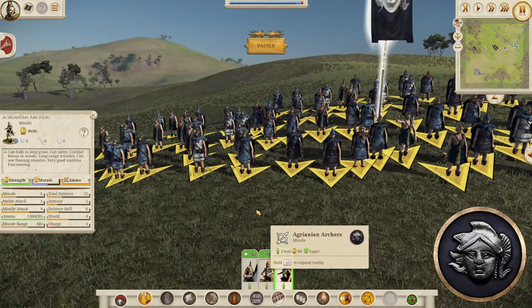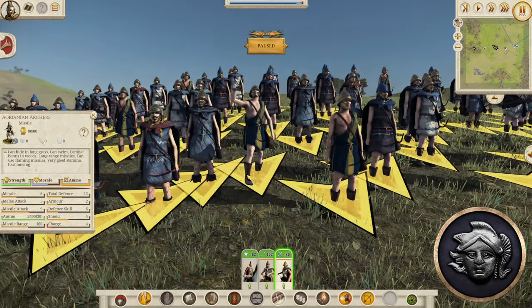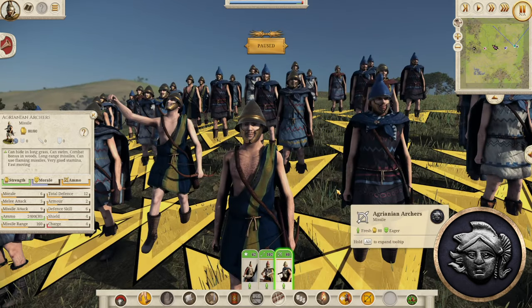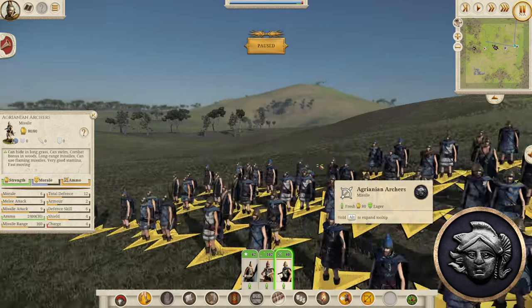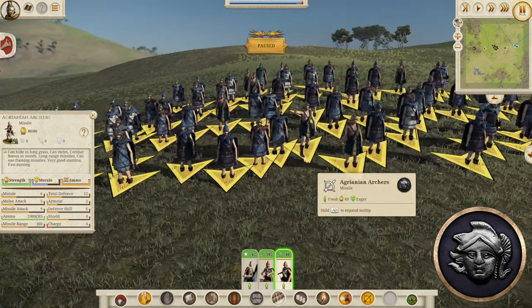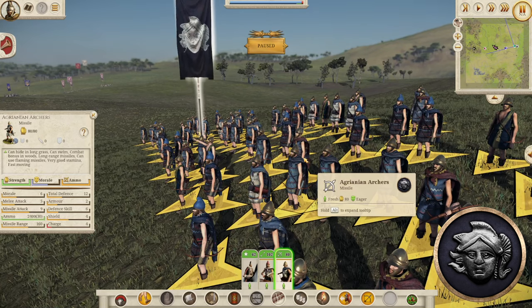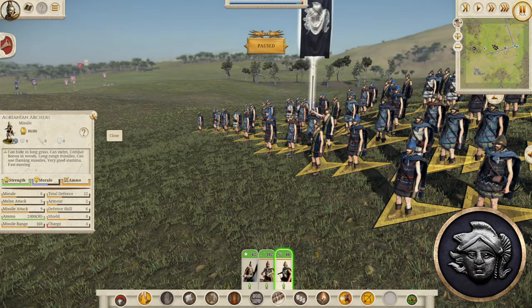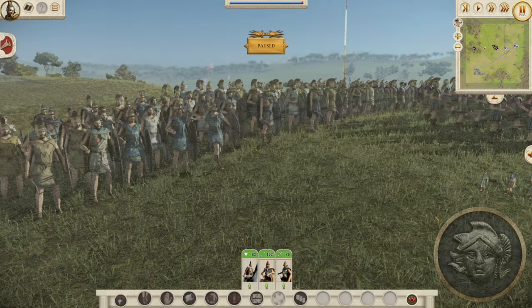We also have the Agrianian Archers — a bit of a better option than your standard Thracian Archers. Stats: six morale, five melee attack, nine missile attack, with 160 missile range — which is great. But only 12 defense, so they're going to die very quickly to missiles or whenever they get into melee. A decent archer unit for early game nonetheless — a better option if you can get these guys rather than standard Thracian archers.